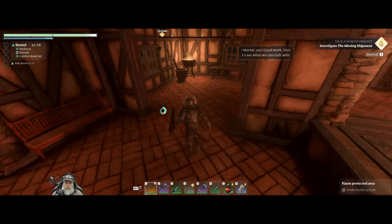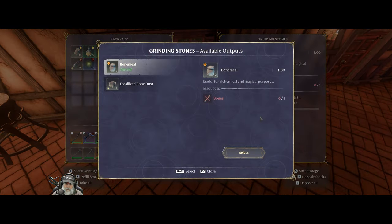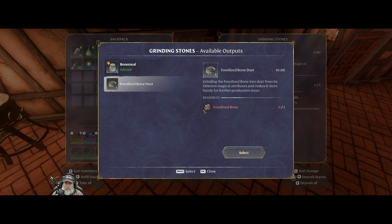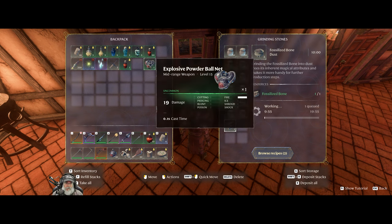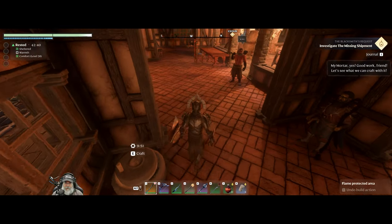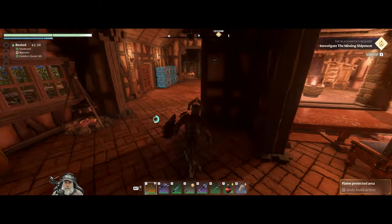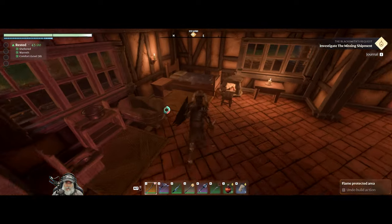Alright guys, we're back at the base. I want to try something here — fossilized bone dust, that's what we want. So that'll make three per, and then we can use that to make seeds of the better crops that we have. That's cool, but we'll worry about that later. Let's go ahead and sleep and then head on out again.